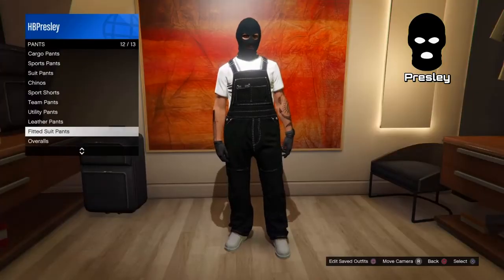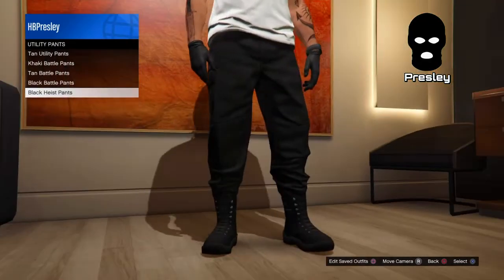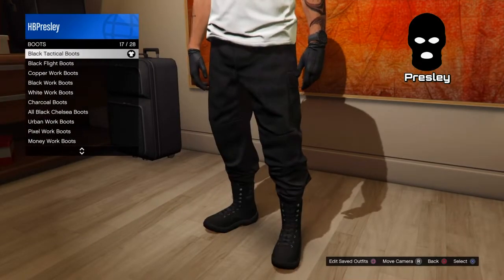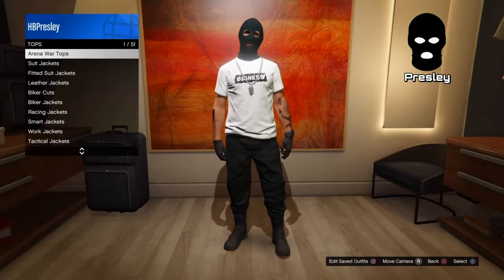So what you want to do is go over to utility pants — it's going to be these black heist pants. Now you want to change up the shoes a bit. It's like some dirty, wrinkly-looking shoes — yeah, this one right here.